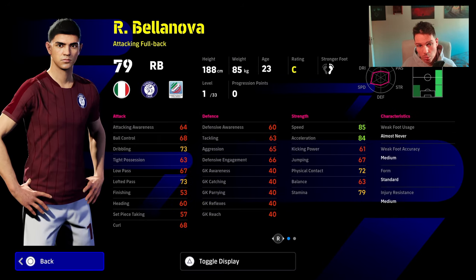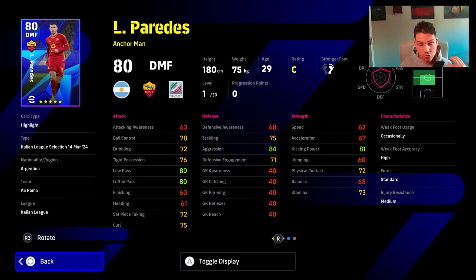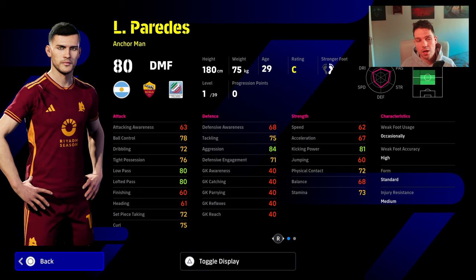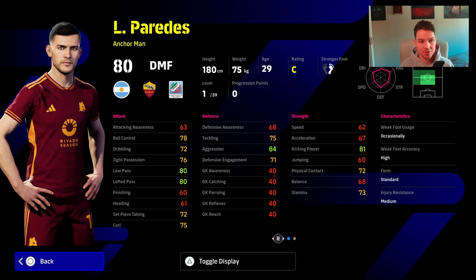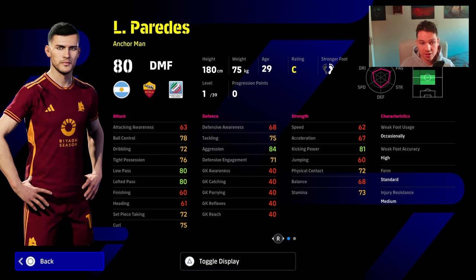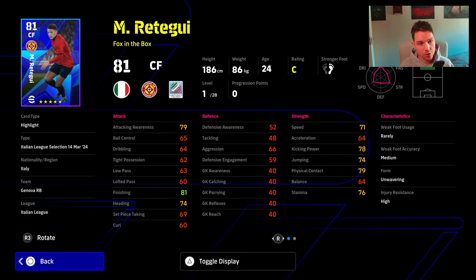A lot of these cards don't have player skills, as you can see with Bellanova. Paridas is in my opinion probably the pick of the pack — he's a very easy-to-use anchorman. You'll learn quickly what he does defensively and how good he is in a DMF role. His AI is really nice. Him and Kamara from Aston Villa are beastly players in that DMF role. He also has good tight possession and passing, which is what you want — and you don't need speed or agility on your DMF.